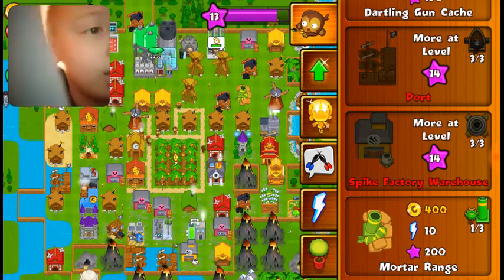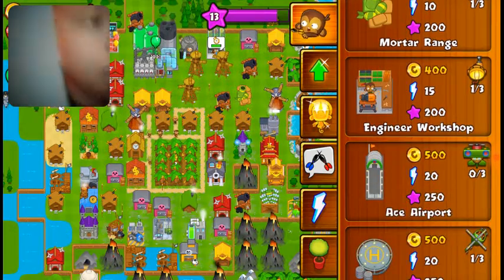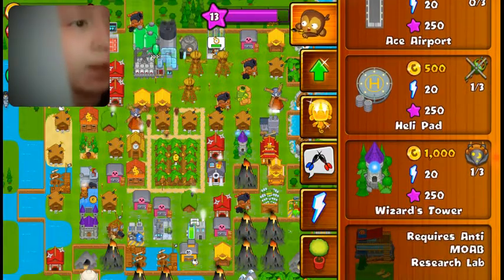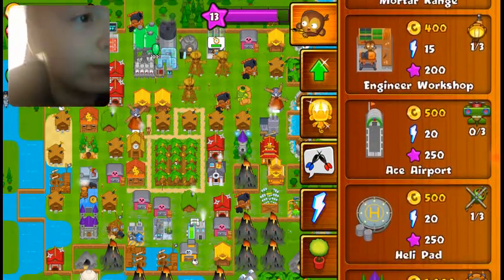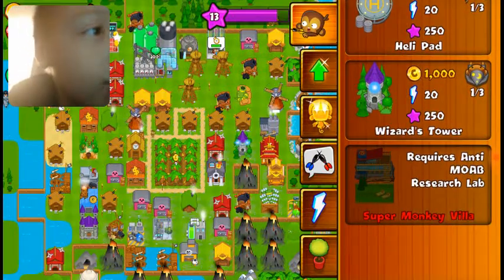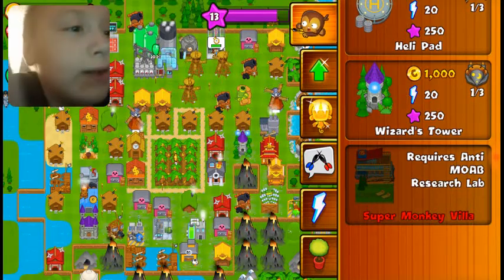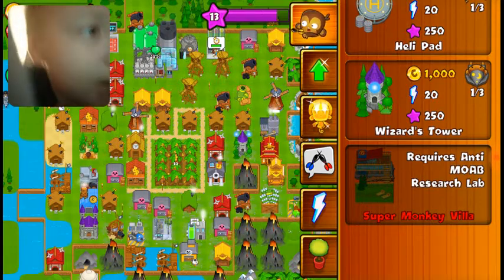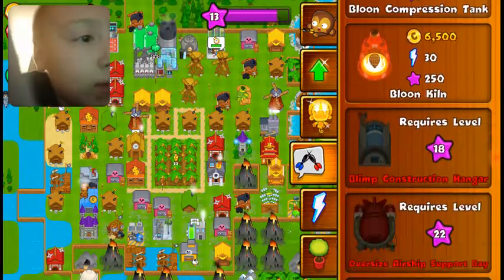I have three out of three bike factory warehouses, one mortar, one engineer, three ace airports, three helipads. I have one out of three of these, zero of the 8th airport, one out of three of the engineer, and one out of three of the wizard. I didn't unlock the super monkey bill yet, so I still don't have the anti-bloon research lab because I don't even know where it is.